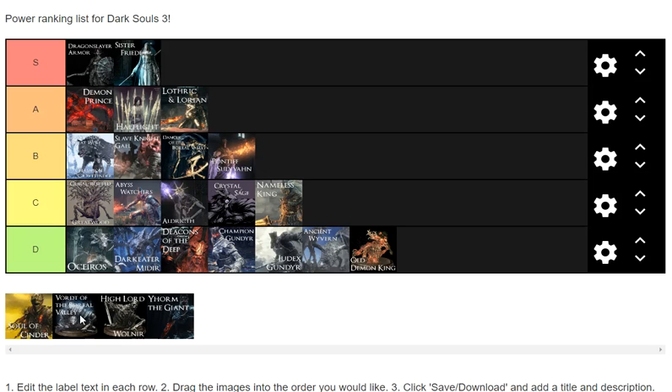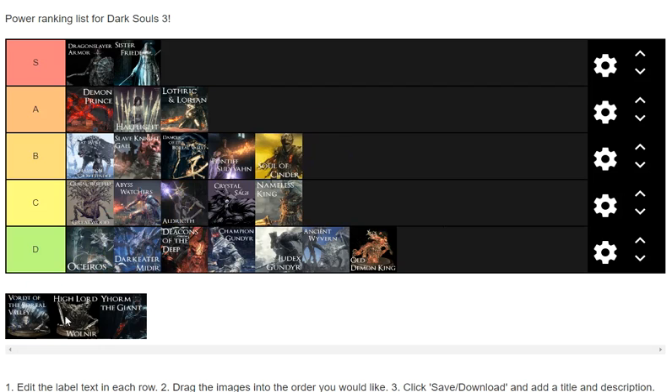Soul of Cinder — he's kind of iffy. Depending on what stance he stays in longest during the first phase, he can be difficult. If he stays in magic stance he's easy — you go up behind him and hit a combo. If he goes into pyromancy stance he's annoying as hell because he rolls so much. B tier because of the stances — the resurrection doesn't matter.